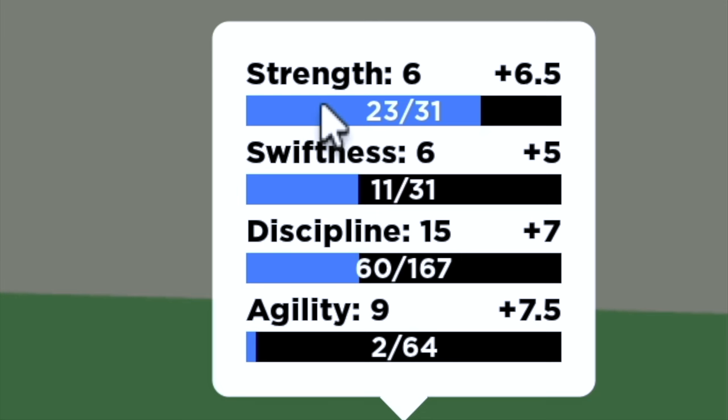I've trained this horse a little bit. The little blue bar under here is how many XPs you have. For example, 23 out of 30 — I need eight more XPs to level up and get to level seven — which I'll show you how it works later.